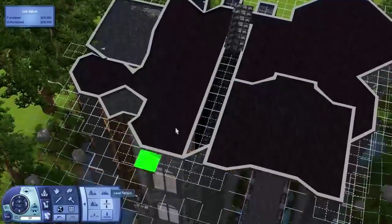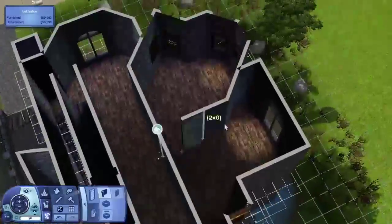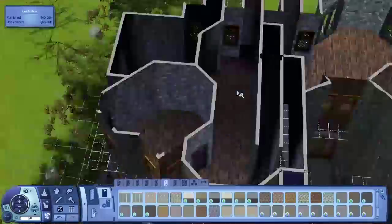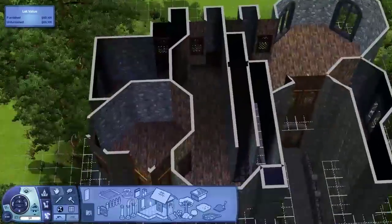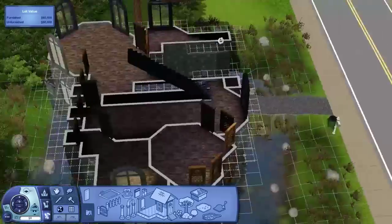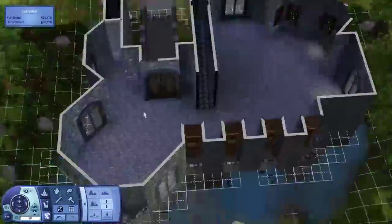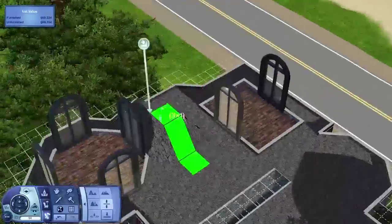Now I'm building the bedrooms. These two here are gonna be like the single bedrooms with the hallway. And then on the other side of the stairs is the master suite with the en suite bathroom as well. I decided to give these old funky shaped walls and stuff to give it a more — I don't know — castle feel, something unique, something different.